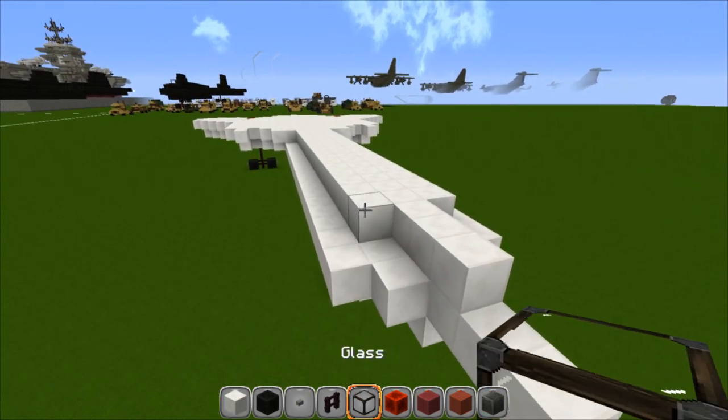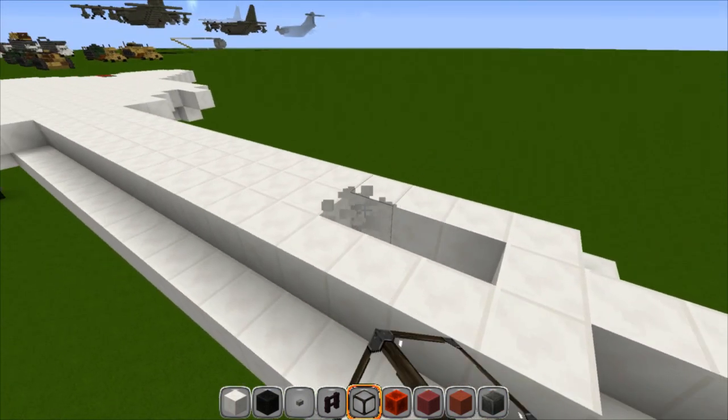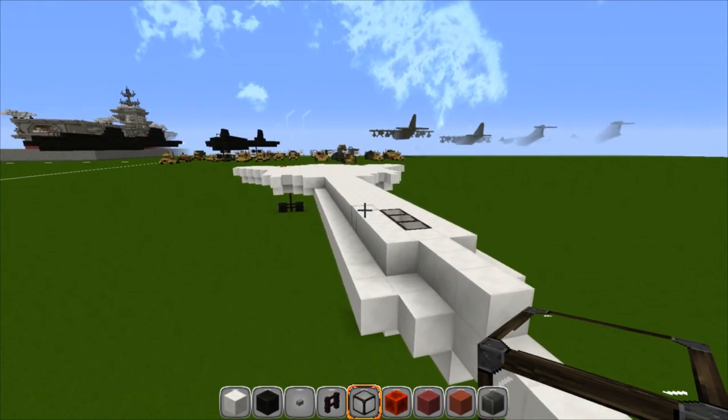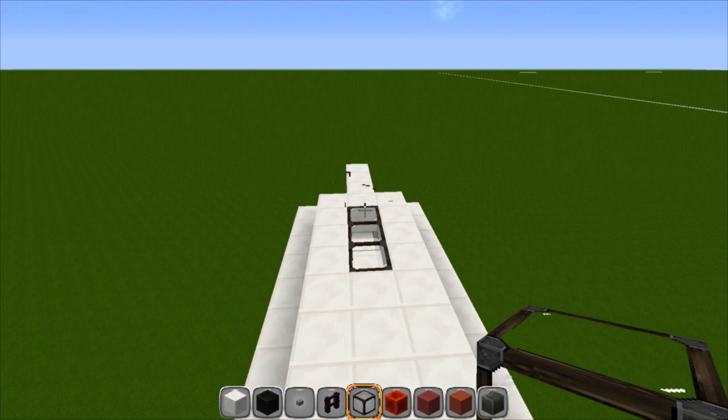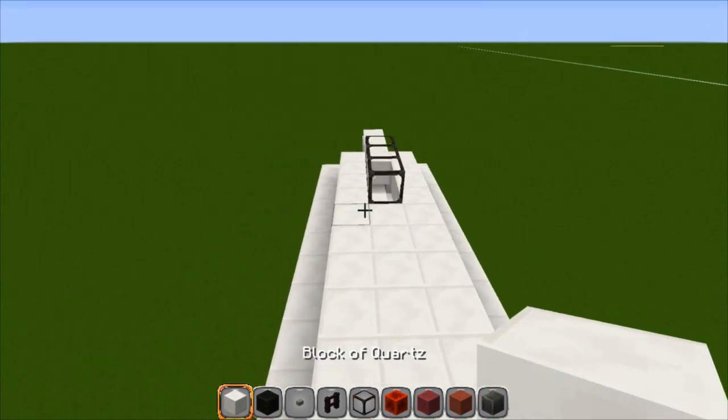Now switch to your glass. Go to the fifth block — one, two, three, four, five. Cut out three holes — that's obviously where your cockpit is going to go. Keep your glass in your hand, put those three right on top of those, and then go back to your black wool and run this all the way to the back.